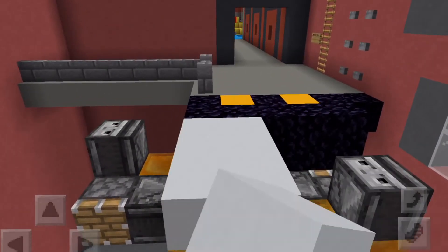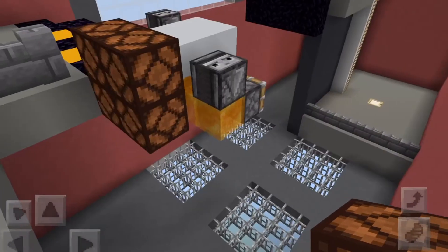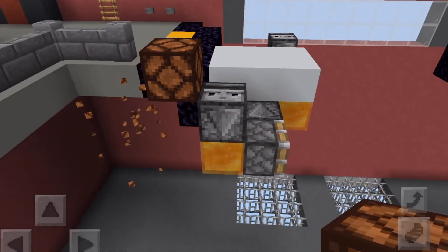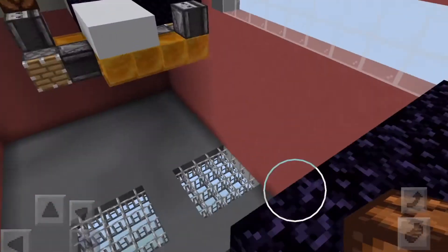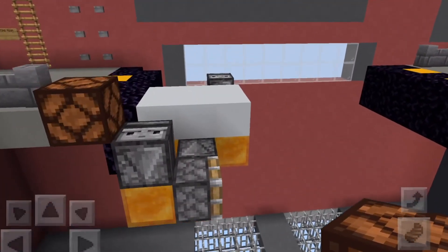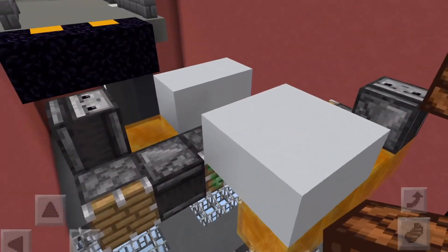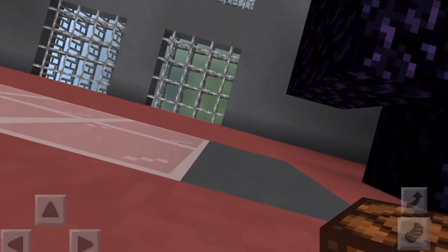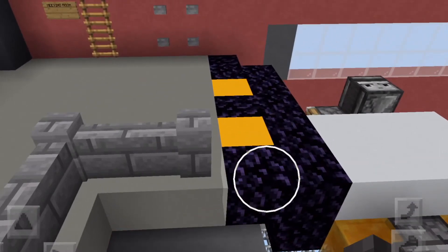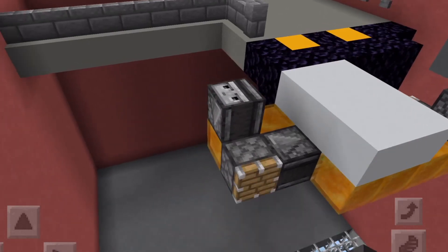Once we're done with that, take out our white concrete and just place some white concrete on there. Take out our redstone lamps and bring them up there just like that. Break out these blocks right here and bring it over to right here. It'll already stop because it's obsidian, and obsidian stops any blocks. I did something wrong here, so if you guys can find a way to make it work, that'd be great. Break out the obsidian blocks right by the yellow concrete and bring this whole platform up by one.